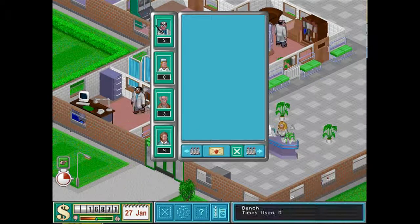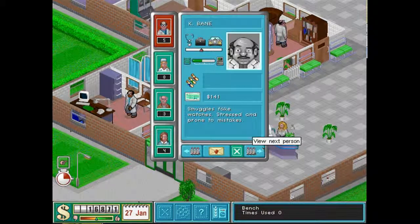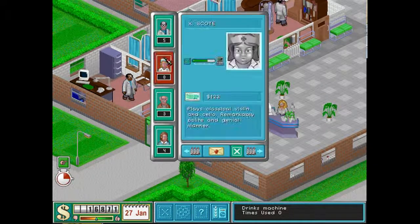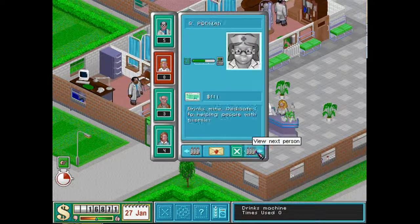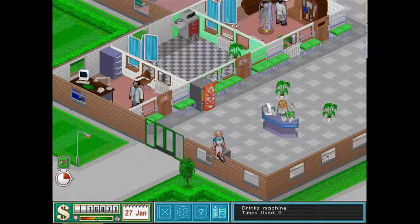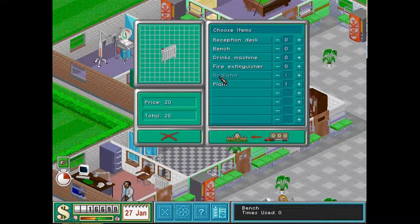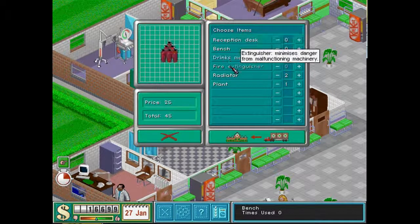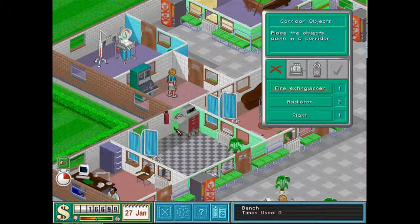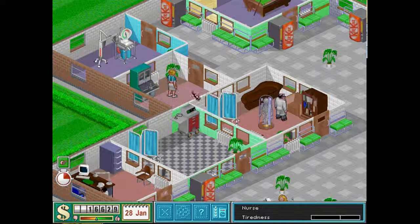Doing this level is really good for your management skills as well. We'll have to wait till February. This is good — you get new staff every single month. That's why I would always suggest putting it on slow, because it gives you a chance to build all your rooms before you lose staff. We just need another doctor really, and that saves you money as well.